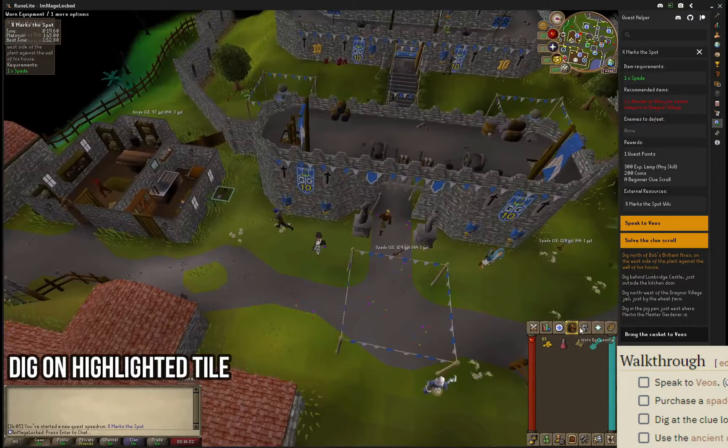Once you're standing over the first spot, quickly use the dig option and then run to the back of the Lumbridge Castle behind the kitchen.